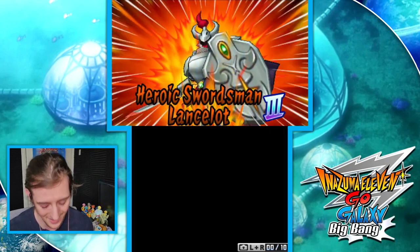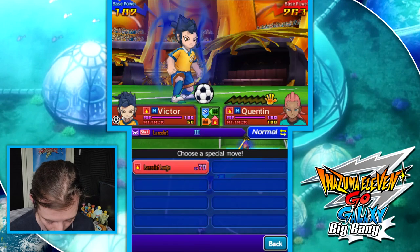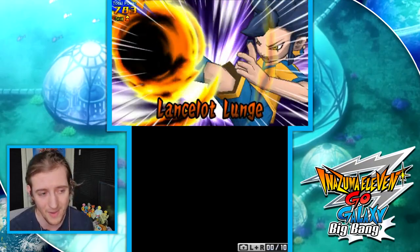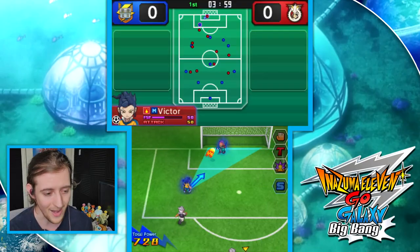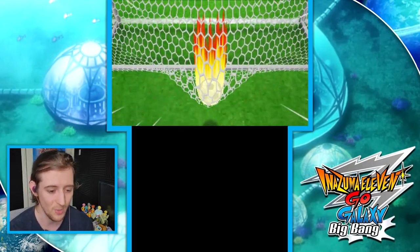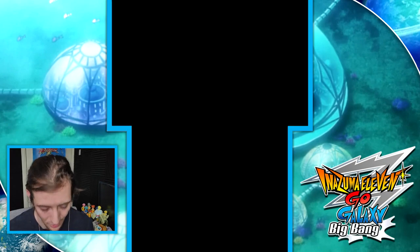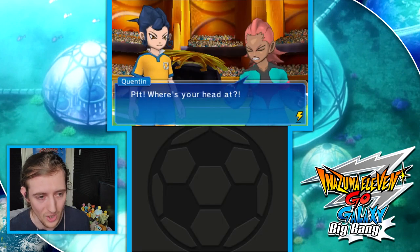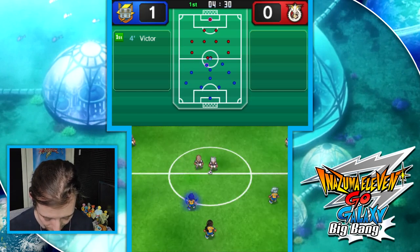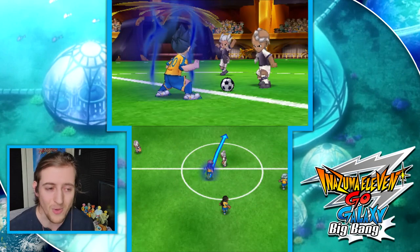Lancelot wasn't very good in Go One — they had to buff it in Chrono Stone, but I assume we keep those buffs. They're both level three; I still don't think this will be enough to score. This is basically using the engine of Inazuma 11 Go Galaxy to revisit the gameplay style of Go One, with terrible AI. The reverse could have been true, but fair enough — that's a win for Victor.